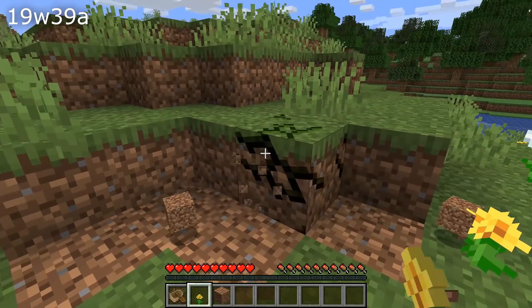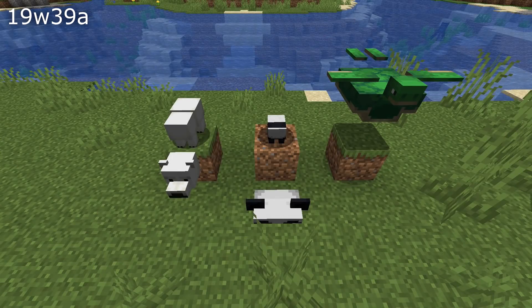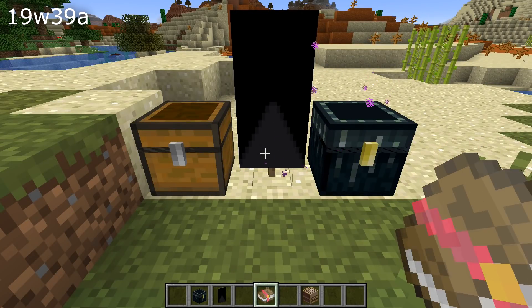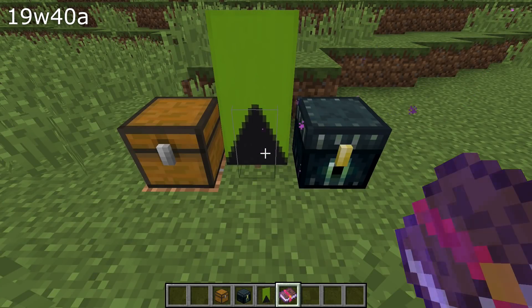The breaking animation for blocks is no longer stuck to your camera. Models of turtles, baby polar bears, and baby pandas have all been fixed. The programmer art resource pack has been updated, so chests, ender chests, banners, and enchanted items will now look correct in that texture pack.